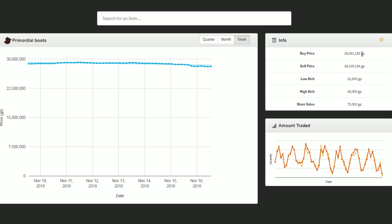Right now, what the buy price is telling you is that people are buying Primordial Boots for this price — if you were to sell your Primordial Boots right now, very likely someone's buying it at that price. Whereas if you're trying to buy Primordial Boots from the Grand Exchange, this is probably the price you'll have to pay. You'll see there's about a 20,000 to 30,000 coin difference. So if you're just patient and buy it a little bit above the lower price, say $28,092,000, you'll buy that item.